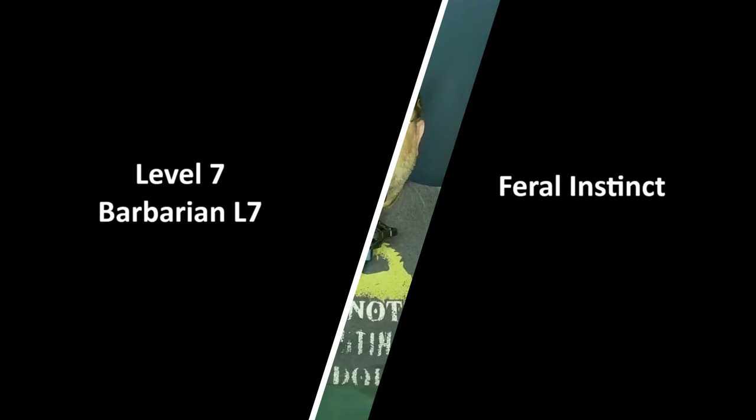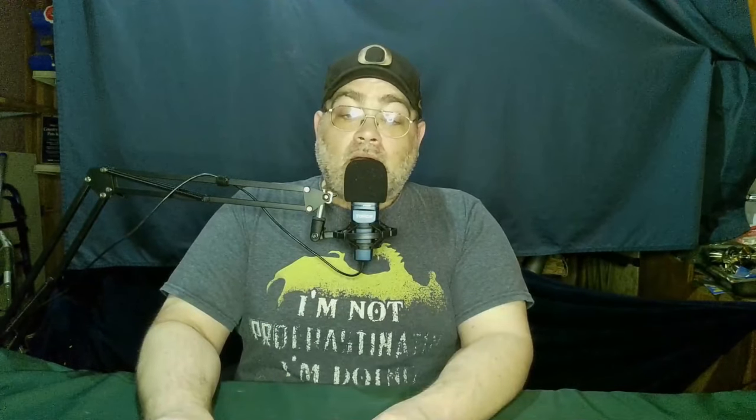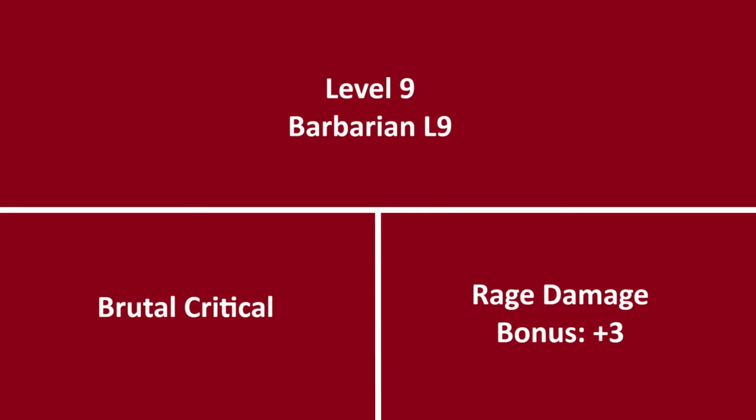At 7th level Barbarian, he gains Feral Instinct. This gives him advantage on initiative checks, and if he is surprised, he can act normally as long as he enters a Rage before doing anything else. At 8th level Barbarian, he gets another ability score improvement or a feat. His armor class is probably falling a little behind at this level, so increasing Constitution is a good idea, and more hit points are always welcome. At 9th level Barbarian, he gains Brutal Critical — when he scores a critical hit with a melee attack, he can roll an additional weapon damage dice. He gets an additional dice at 13th and 17th level. His Rage Damage bonus increases to +3.